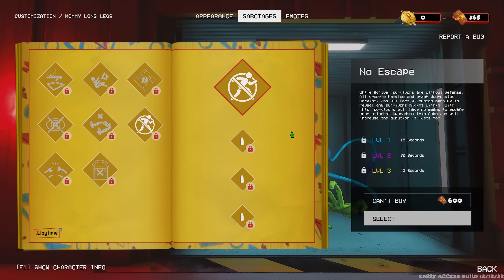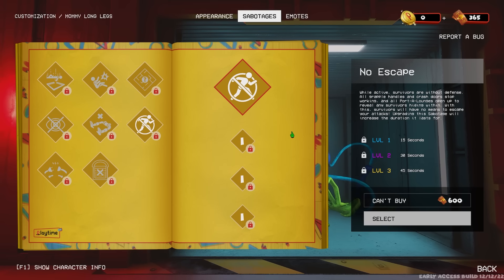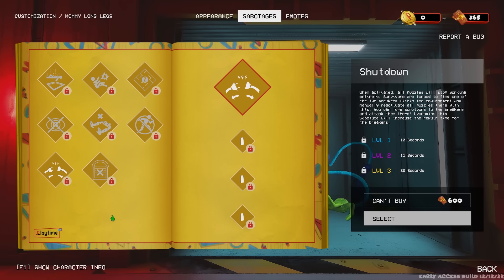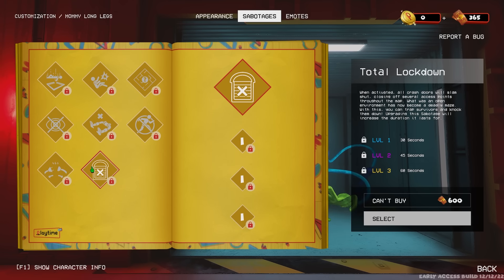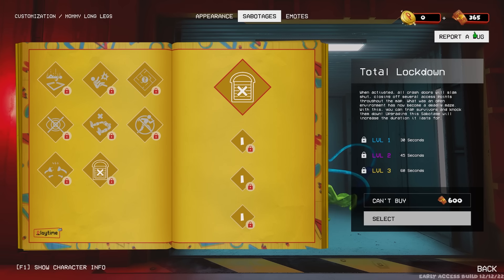Then we have No Escape — while active, survivors are without defense. All grapple handles and crash doors stop working and all portal lounges open up to reveal any survivors hiding within. With this, survivors will have no means to escape your attacks. That's pretty devastating if you unlock that one. And then Shut Down — when activated, all puzzles will stop working entirely. Survivors are forced to find one of the two breakers within the environment and manually reactivate all puzzles there, so you can lure survivors to breakers and attack them there. All of these would be great to have. I think you can only equip one at a time. We've currently got Total Lockdown equipped — when activated, all crash doors will slam down, closing off several access points throughout the map. What was an open environment has now become a deadly maze. Awesome — we just need to earn some more points to unlock some of these.